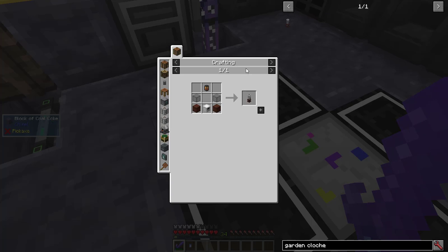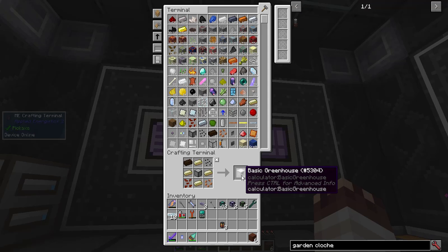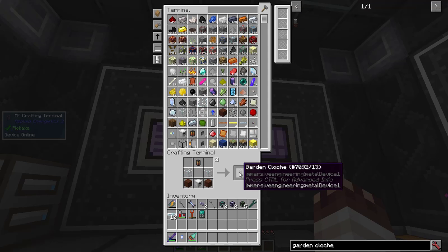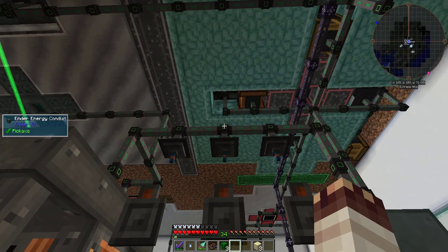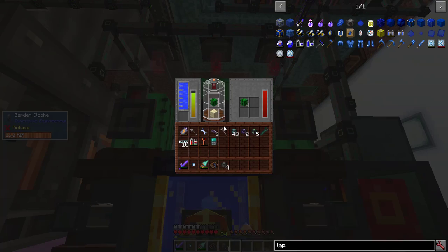For that, I'm going to use the Garden Cloche, introduced in the latest update of Immersive Engineering and Age of Engineering. Three basic greenhouses, three garden cloches. I'll place my three cloches here, because power comes in through the top. I'll put a piece of sand in each, give each one a cactus, and add an ender tank to fill them up with water.